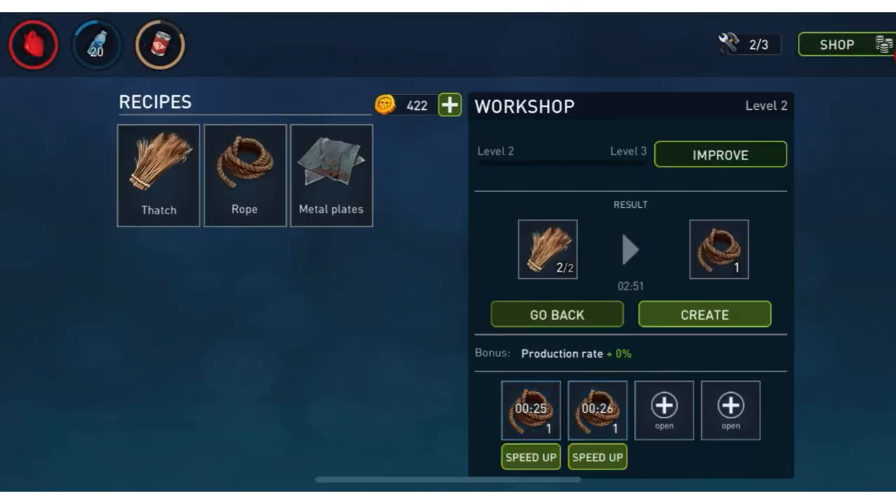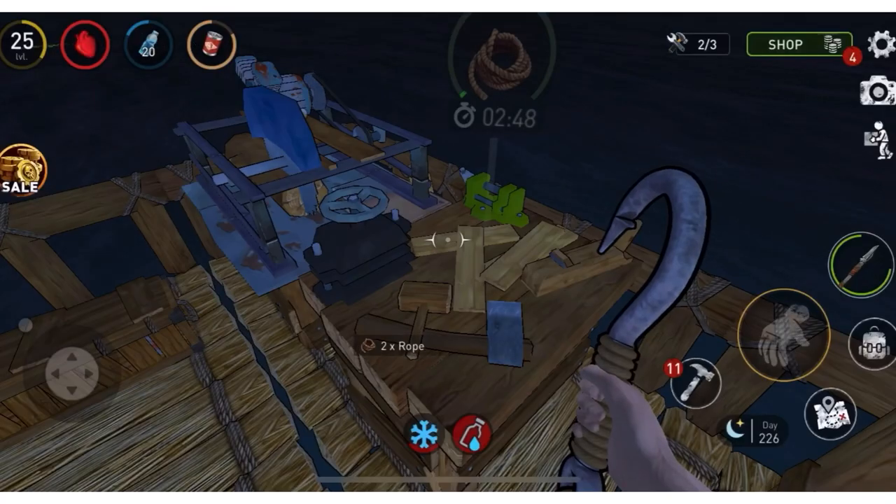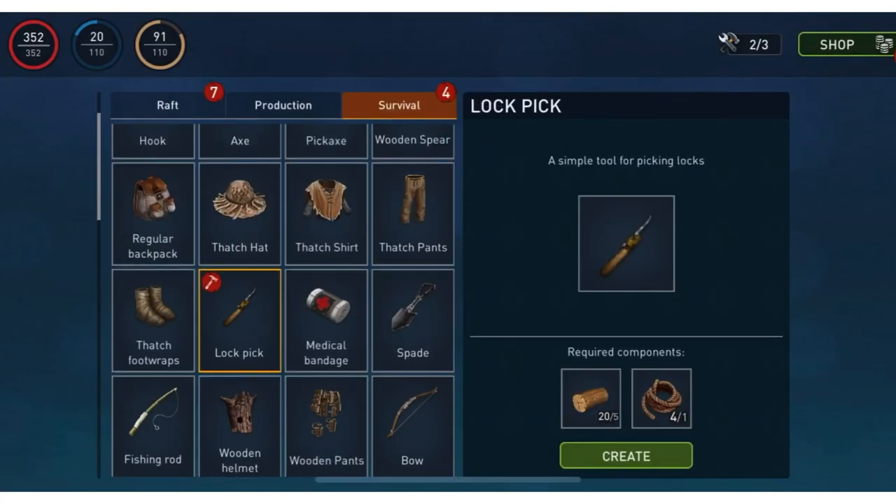I'm just trying to collect my rope — got it. Lockpicks are really easy to make. I suggest you make them instead of buying them because this game gives out really ridiculous purchases, and you could just make them like that. It's really easy.